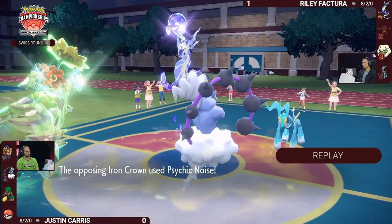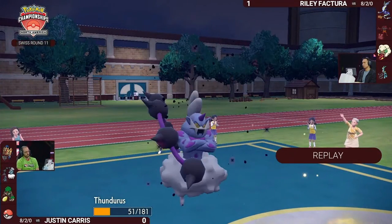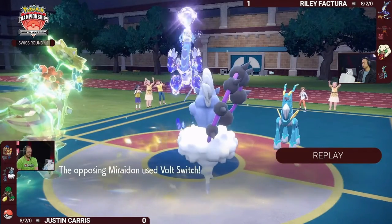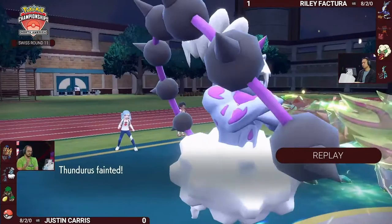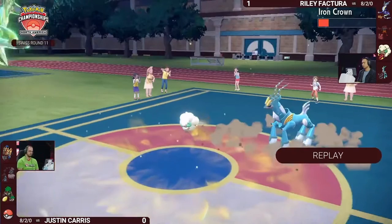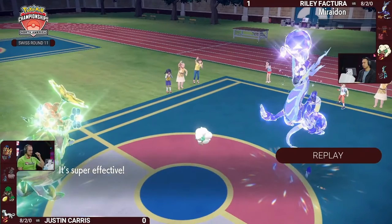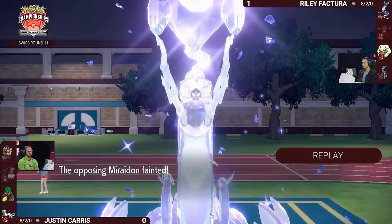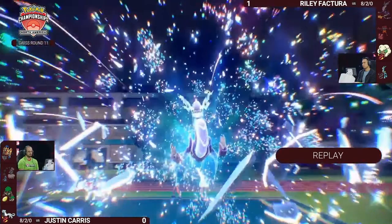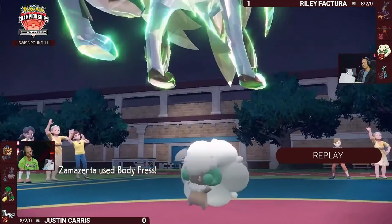The Ground Tera Iron Crown is one of the reasons Riley won game one — giving defensive flexibility with Discharge but also unlocking Ground-type Tera Blast, a really valuable tool into Zamazenta before it Terastallizes. You can always expect in this matchup that Justin will Tera the Zamazenta — not much reason not to when the only real threat is Incineroar. That's where Dragon Pulse versus Draco Meteor comes into play too.